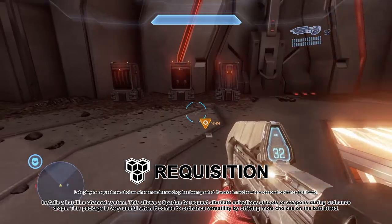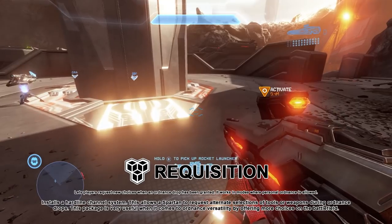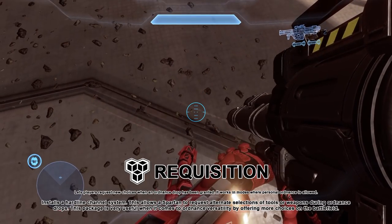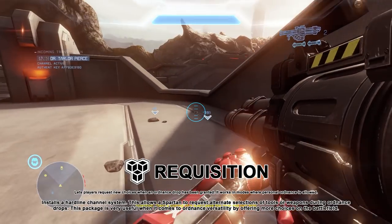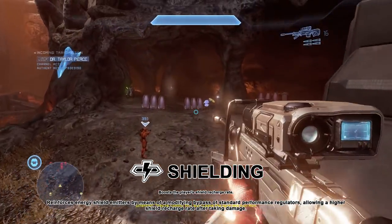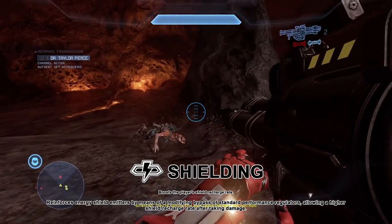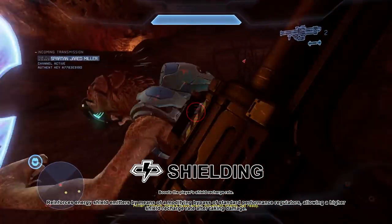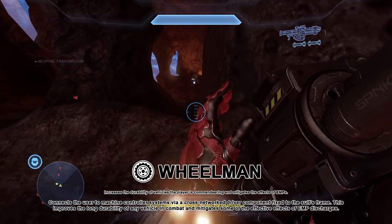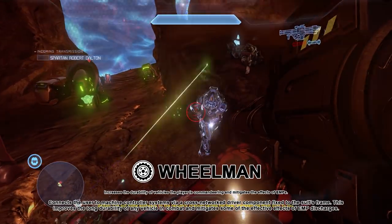Requisition installs a hardline channel system allowing a Spartan to request alternative selections of tools or weapons during ordnance drops, very useful for ordnance versatility on the battlefield. Shielding reinforces energy shield emitters by means of a modified bypass of standard performance regulators, allowing a higher shield recharge rate after taking damage.